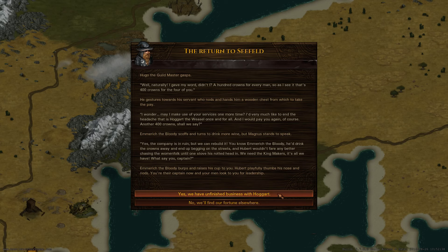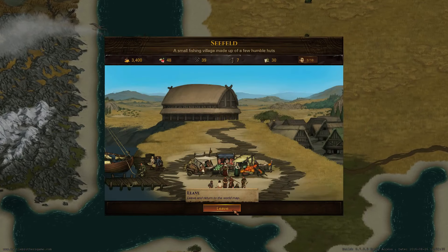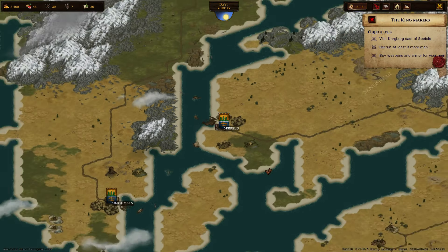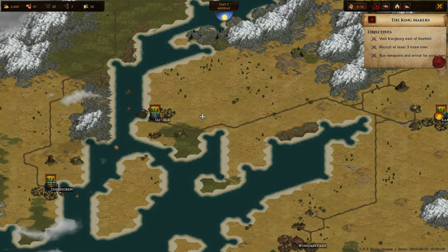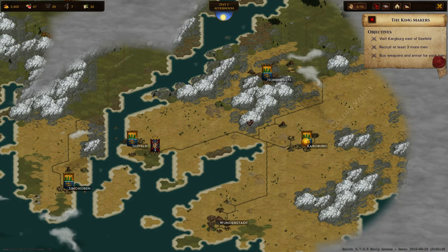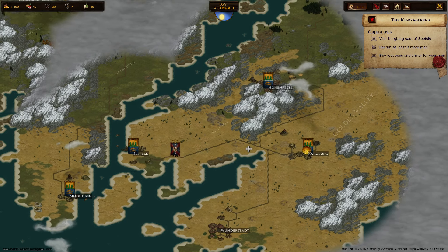Now he's asking us to finish the job — to look for Hoggart, hire some new men, get some new weapons, and finish the Hoggart business. We will opt for that. What we are asked next to do is visit Karkburg, which is supposed to be a bigger city, because this is like a really small fishing village. We need to recruit at least three more men and buy some weapons and armor.